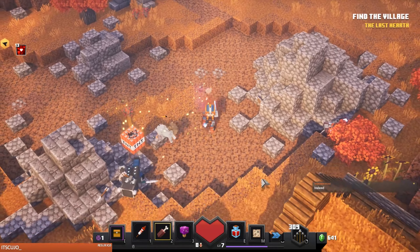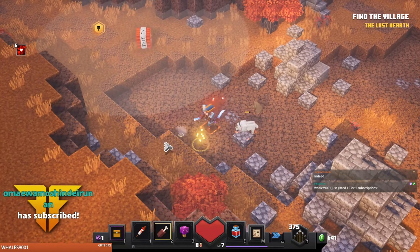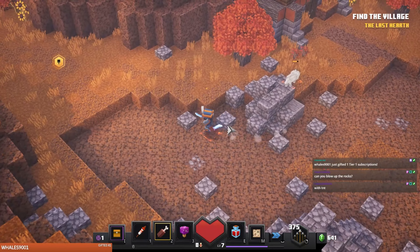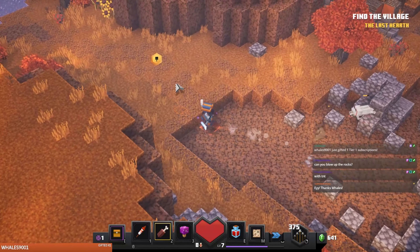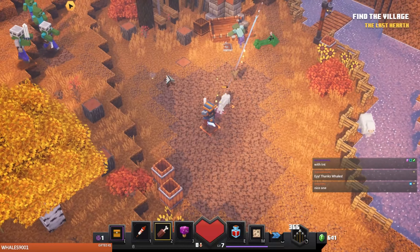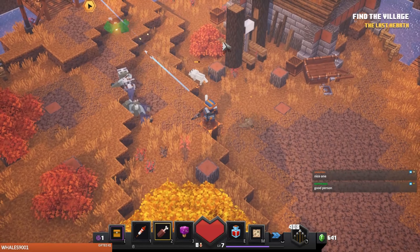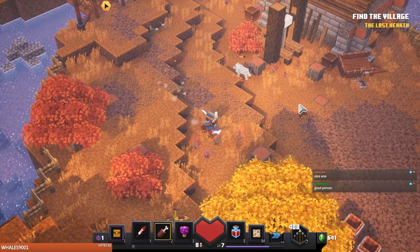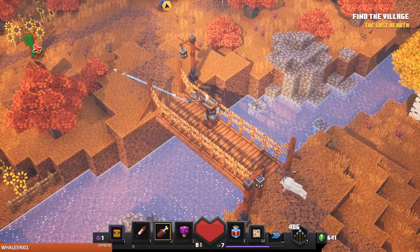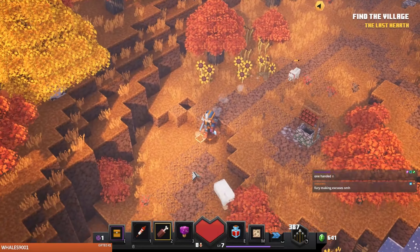If you get overwhelmed you have to use your ranged unless you have really good armor. I'm actually playing one-handed so that factors in also to dying to that mini boss — I was kinda just relaxing because this game is like just clicky. How many arrows do we have? 387 arrows.